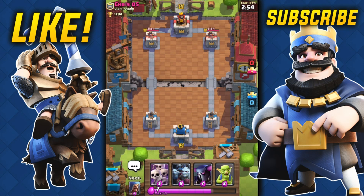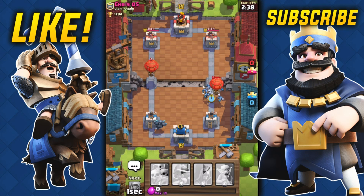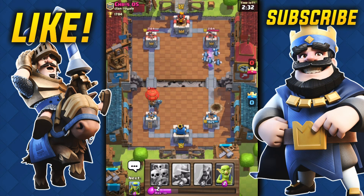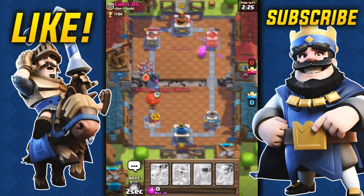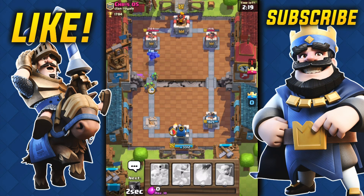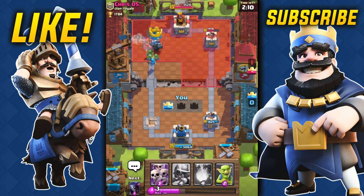We have a very strong starting deck. We're facing level seven again — that's all we face now. I'm gonna come in with the PEKKA in the back, then throw the minion horde to counter the balloon. He comes with the mirrored balloon — okay, cool, you wanna play like that? We're gonna go in with the wizard and counter that minion horde like none other. The PEKKA gets there — that tower's down! No respect for the mirrored balloon.